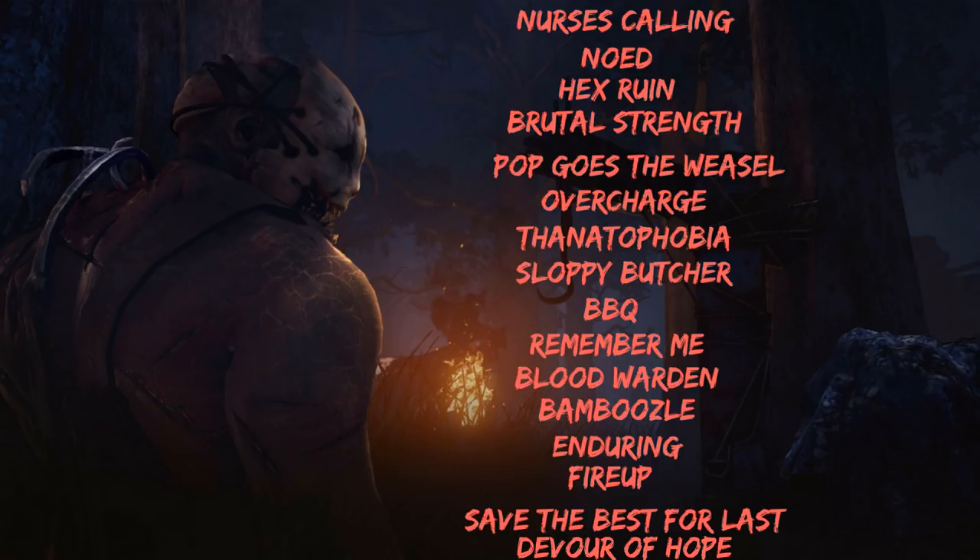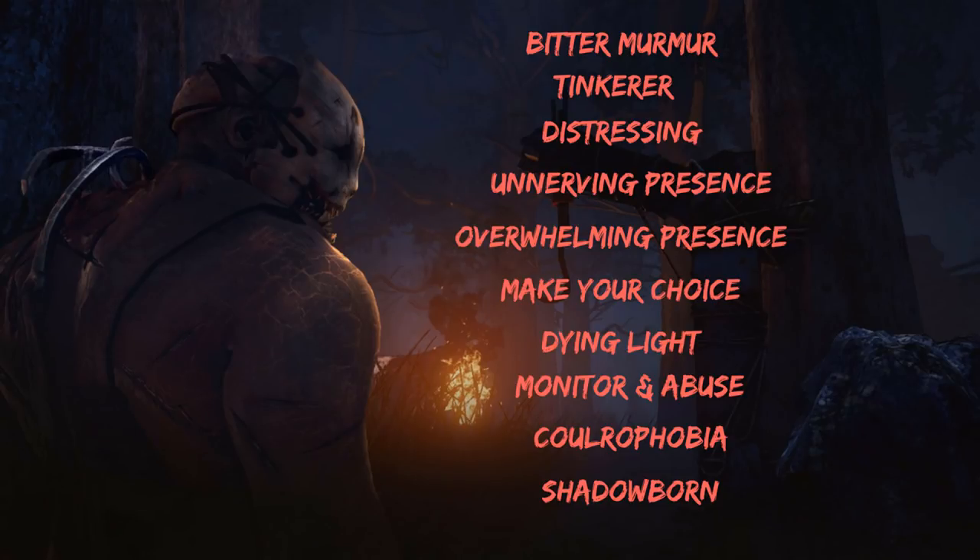With Hex Ruin it's almost obvious — skill checks pop up and survivors see the red circle. With Hunter's Lullaby, survivors immediately know. But with Devour Hope, it only becomes obvious once it's active and you've actually struck down a survivor. So Devour Hope is definitely a perk you should try running with the trapper.